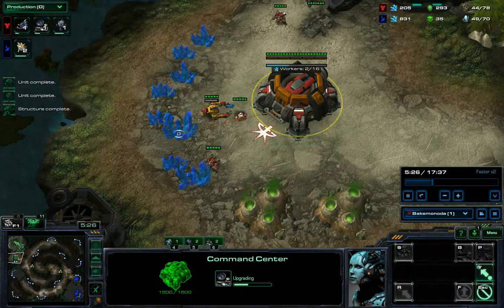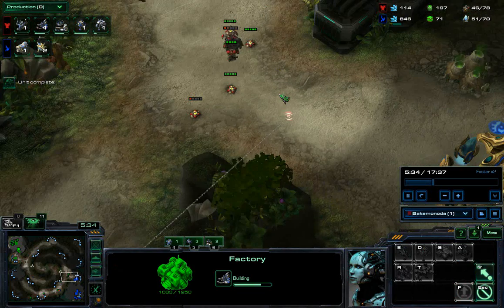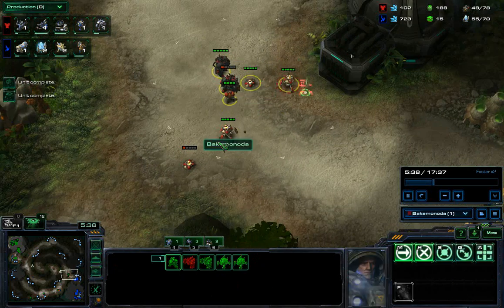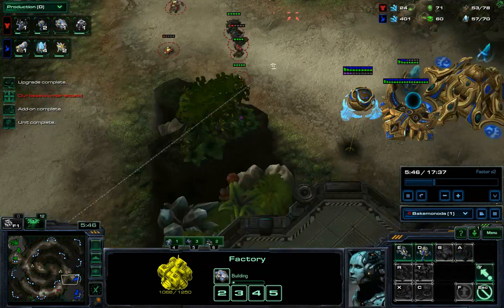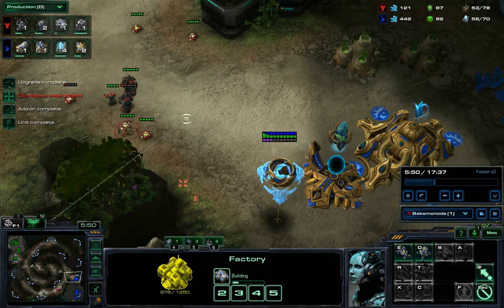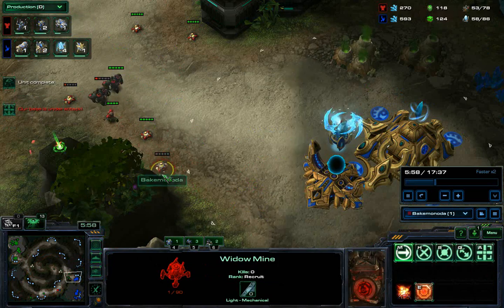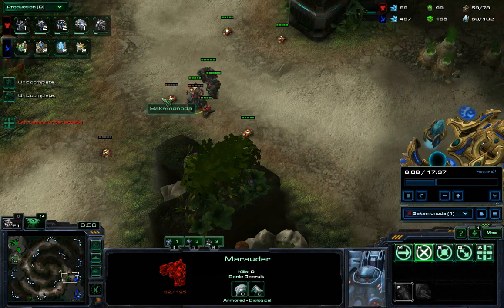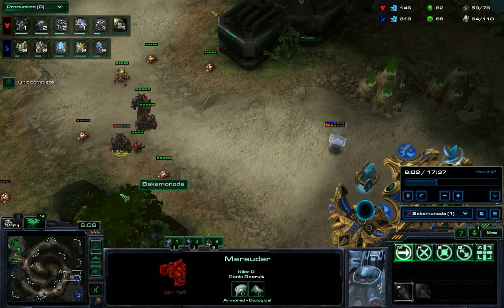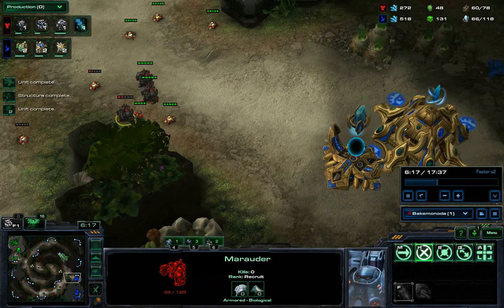I decided to go for an armory as well because I was thinking of going for thors, but it turned out I didn't have enough gas for it so I just went with tanks. My previous build had vulnerability to phoenixes lifting up all the tanks, but with this build you have all these mines to basically kill most of the anti-air.